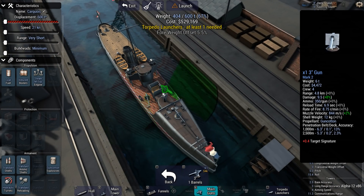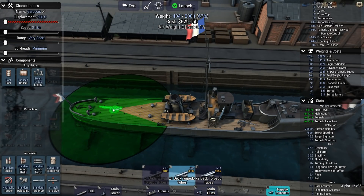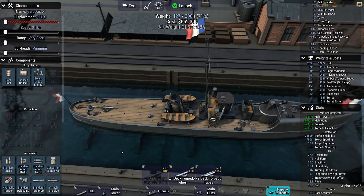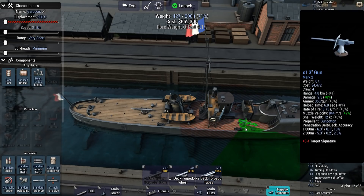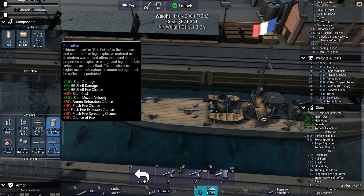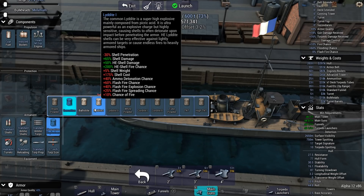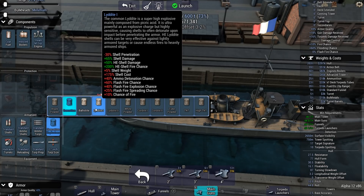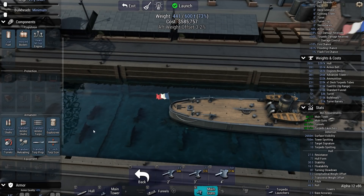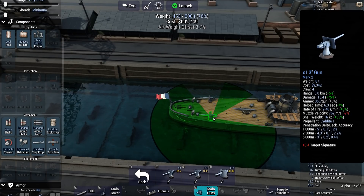We're going to have guns on the bow and on the port and starboard sides. They do require a torpedo launcher of your picking. We're going to be firing Lyddite 1 — this does 65% more shell damage but comes with a pretty substantial plus 40% flash fire explosion chance. Even from a three-inch, the Lyddites are pretty deadly. Enhanced loading puts me at 9.46 rounds a minute.